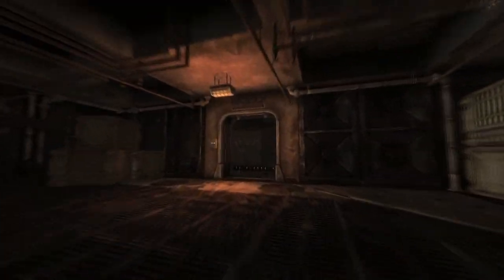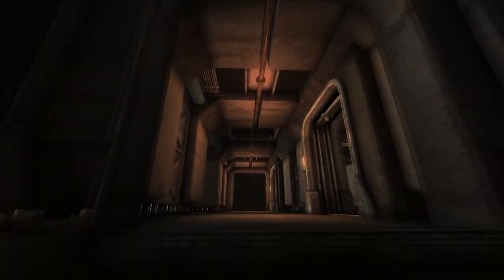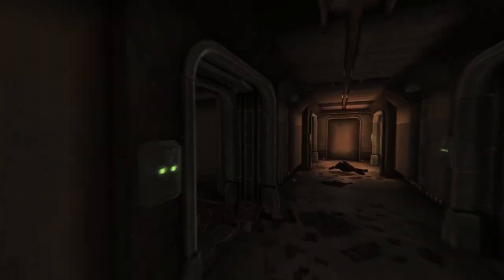Next up is Vault 3. Head through to the living quarters, continue through past the jail cell. Head down the left stairs and around and back up a level. Enter the left hand bedroom and on a desk next to a terminal will be the cap.